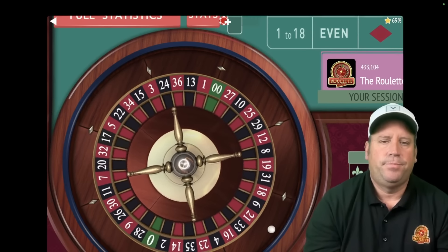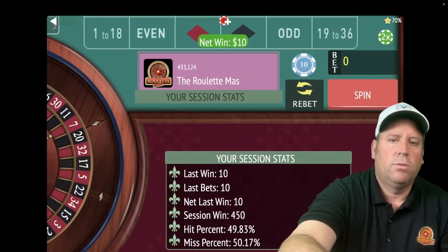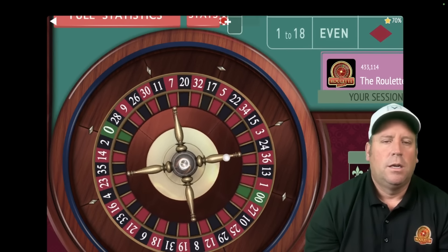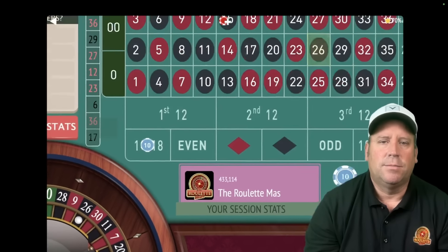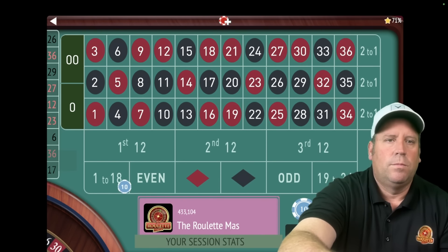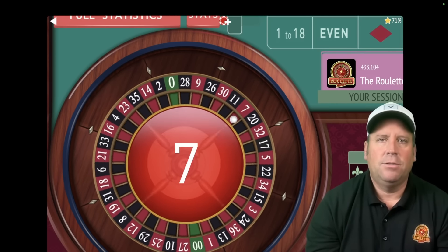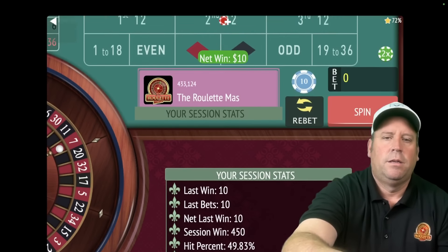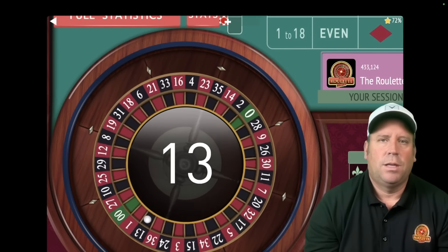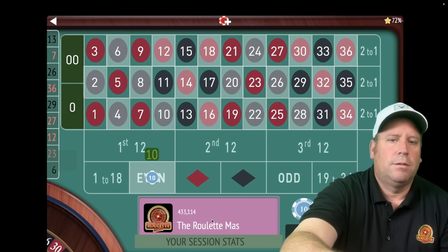Let's go to even for 10. That's a 36 red — we're up 450. Let's go 1 to 18 for 10. If we don't lose today with this one, I will definitely let you know if and when I ever lose with this system. I'm going to keep using it at the casino until I do have a loss. Re-bet at 10 — if we lose this one, we'll double. We definitely got close to losing earlier today but somehow made it through, up 450. We need to spin without betting to find 2 to bet against. That's a 13 black — we can go 19 to 36 or even. Let's go even, up 450.